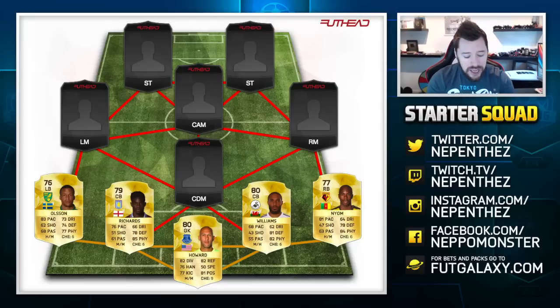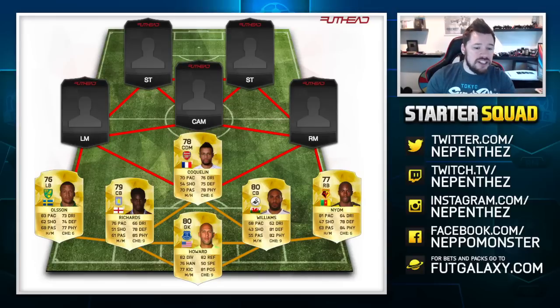In at CDM, we have got Francis Coquelin. The reason I went with Coquelin is because he's got an incredibly well-rounded card and medium-high work rates. One thing I look for in a CDM is height — he's 5 foot 10, so borderline, I prefer 6 foot and above, but those 2 inches isn't going to be too much. He's got over 70 in all stats except shooting, which for a CDM is incredible. For a 78-rated CDM he's going to be super cheap and fit into your BPL team like an absolute gem.